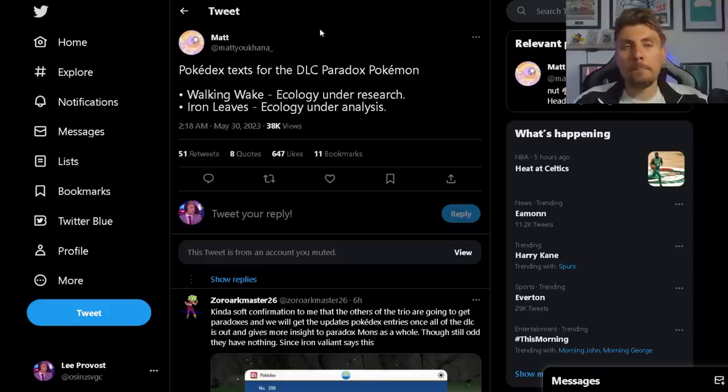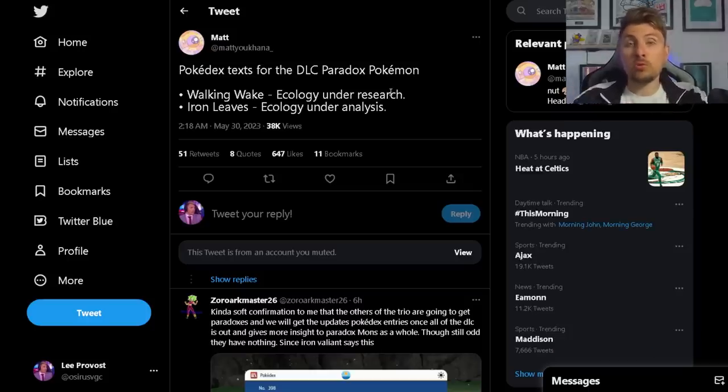We have some information about the Pokedex text for the DLC paradox Pokemon — specifically Walking Wake and Iron Leaves, which are event-exclusive paradox Pokemon. They don't have Pokedex entries in the game and aren't registered in the in-game Pokedex, but in Pokemon Home they've been updated with the text 'ecology under research.' This raises more questions about whether we'll see the other forms of those trios in the DLCs — such as paradox forms for Raikou, Entei, Terrakion, and Cobalion, and maybe even a final merged form.